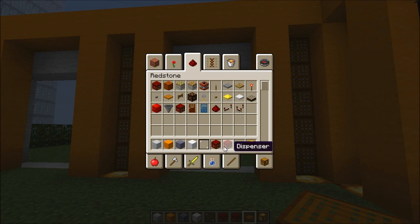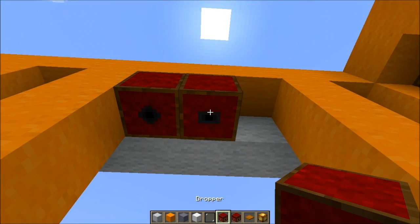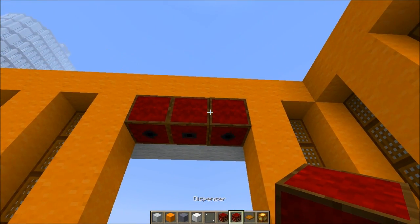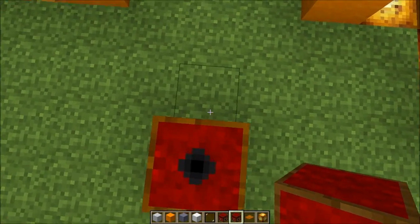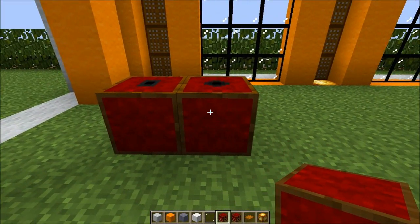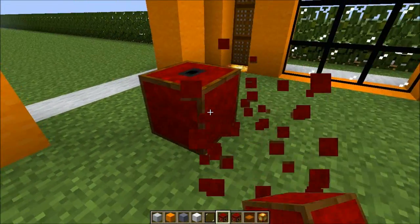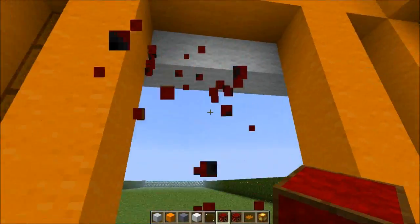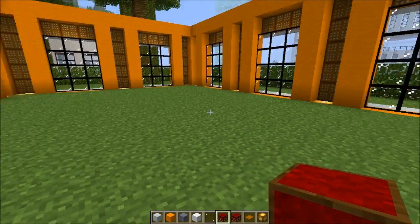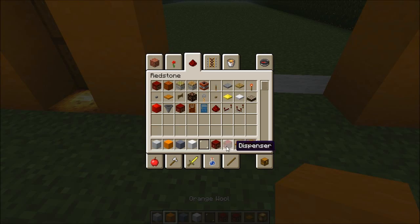The hopper and the dispenser — you could put them upside down now, check this out! They look beautiful, and you could put them facing upward as well. This is how they look. Dispensers can shoot things up, and I'll be showing you what I'm going to use them for. Hopefully if I have enough time to finish the house, I'll try to show you what you could use them for.